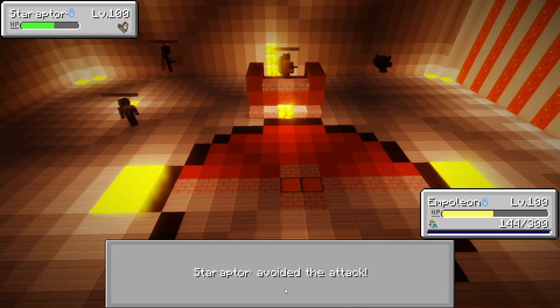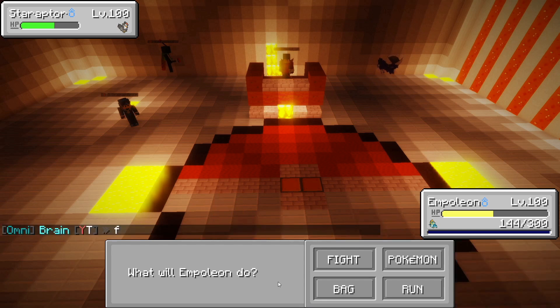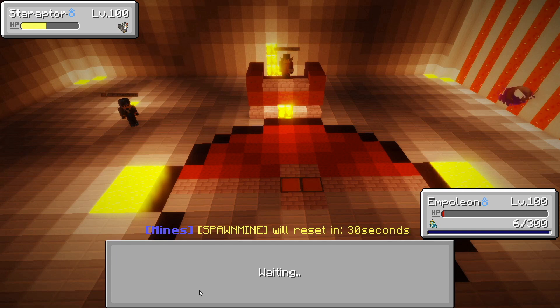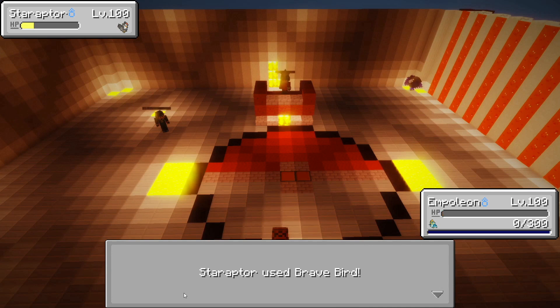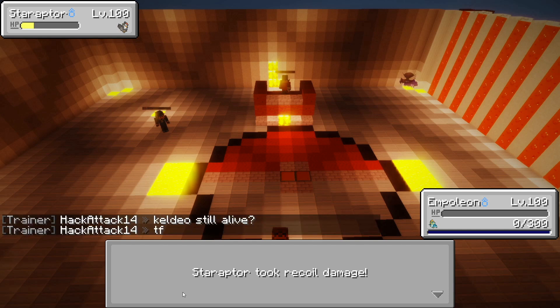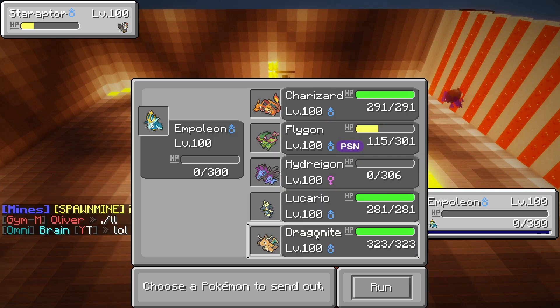This is not good — Empoleon got taken out. We need to use Drill Pack but that didn't work either. We now have two Pokémon taken out, which is not looking good at all. Hydreigon is already gone too. I'm hoping we can turn this around — it's really not looking good. I'm going to send out Dragonite and try to take out this Star Raptor.